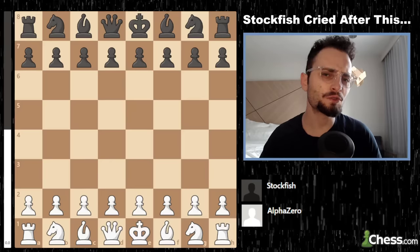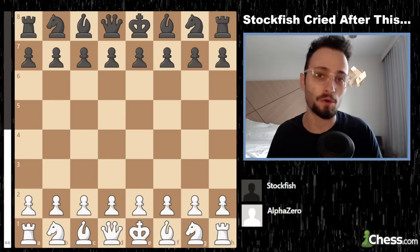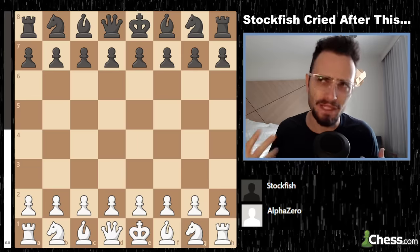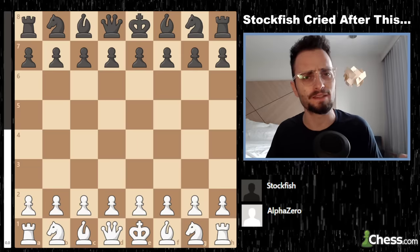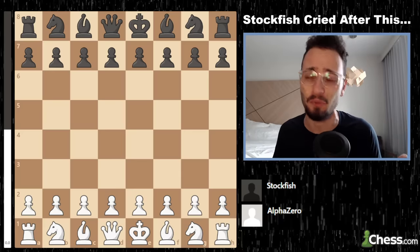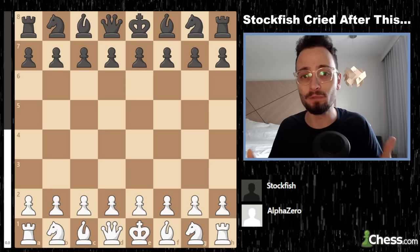Ladies and gentlemen, in the year 2022, the best chess engine in the world is named Stockfish. It's currently at version 15 or 16, with a rating of 3,600 — nearly 800 points more than any human ever had — and we're only pushing higher and higher.